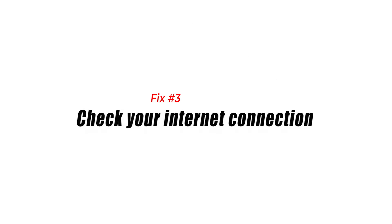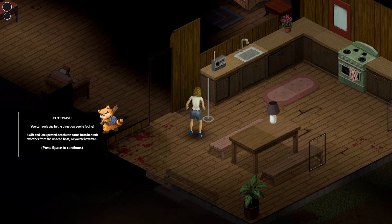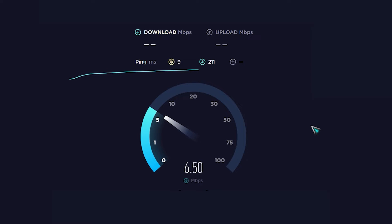Fix 3: Check your internet connection. If you're playing the online multiplayer mode or local co-op mode of Project Zomboid, then you need to make sure that your computer has a good internet connection. You should check your home network by running a speed test using online websites such as speedtest.net.